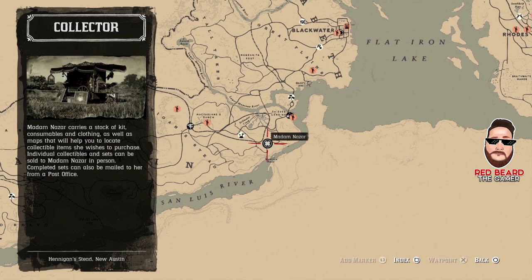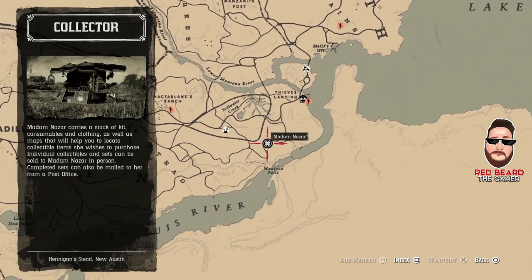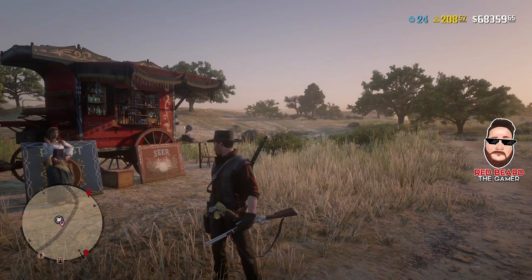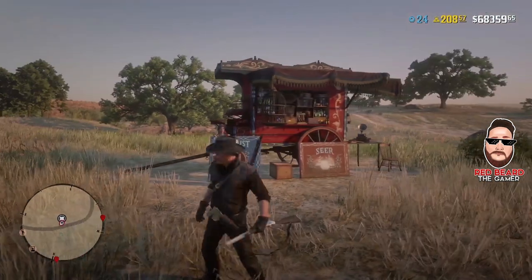She is right here, south of Thieves Landing, southeast of McFarland's Range. You could fast travel in — that'd be the fastest way — or try to set up a camp over in this area. But that is where she is today, right here with this road bend.